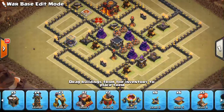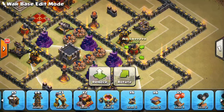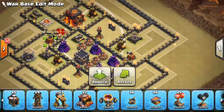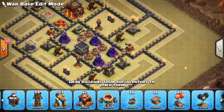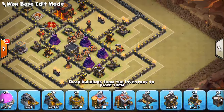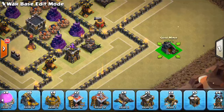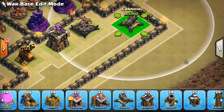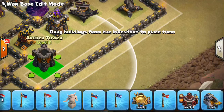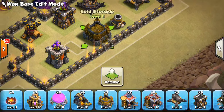Let's throw the air sweeper right here and the other sweeper right here, pointed back into the base in case of a dragon attack or air attack. They won't push back the healers, but they won't keep healers out of range of the air defenses either — I'm back and forth on that. This area is pretty good against a Queen walk, so I feel comfortable putting more point defense here without risk. We'll put a cannon there, move that low-level archer tower out of the way, and throw a mortar down.